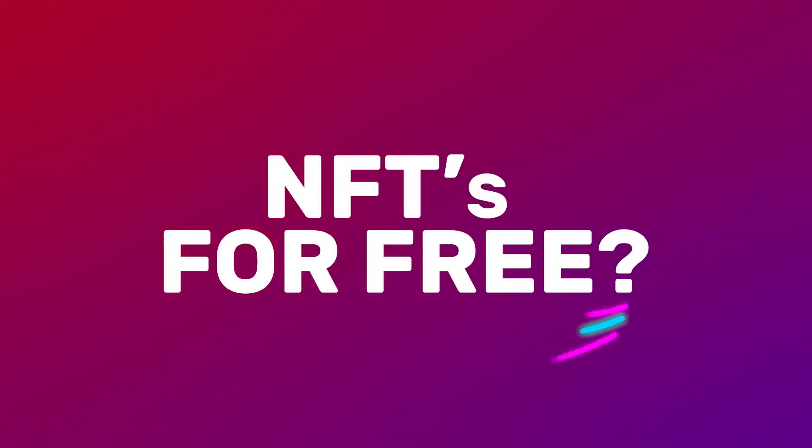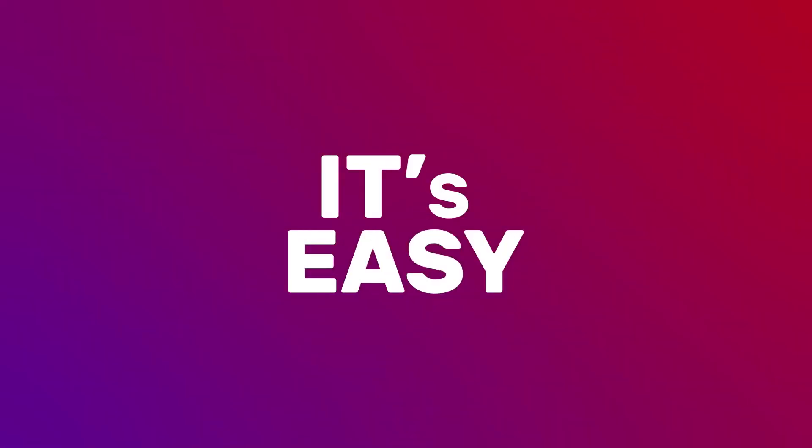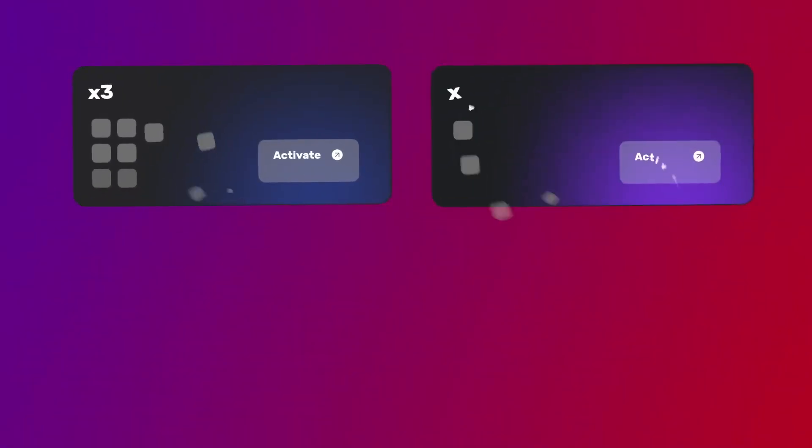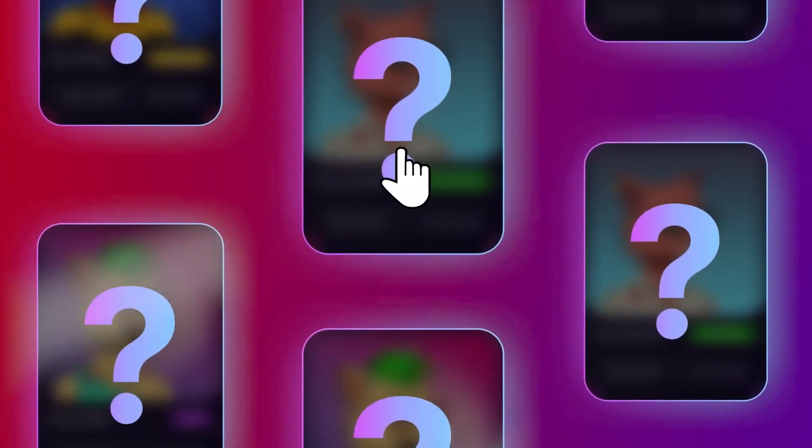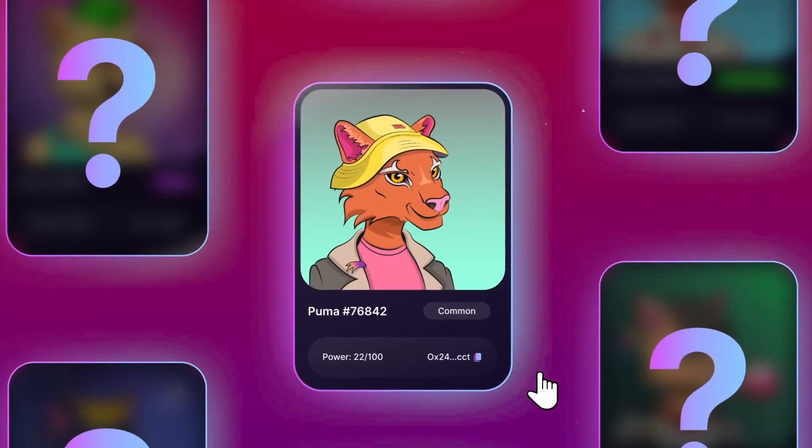How to mint NFTs from the collection for free? It's easy. If you have a Forsage BUSD account and at least one additional level activated, you are entitled to one random free NFT with the common rarity level.